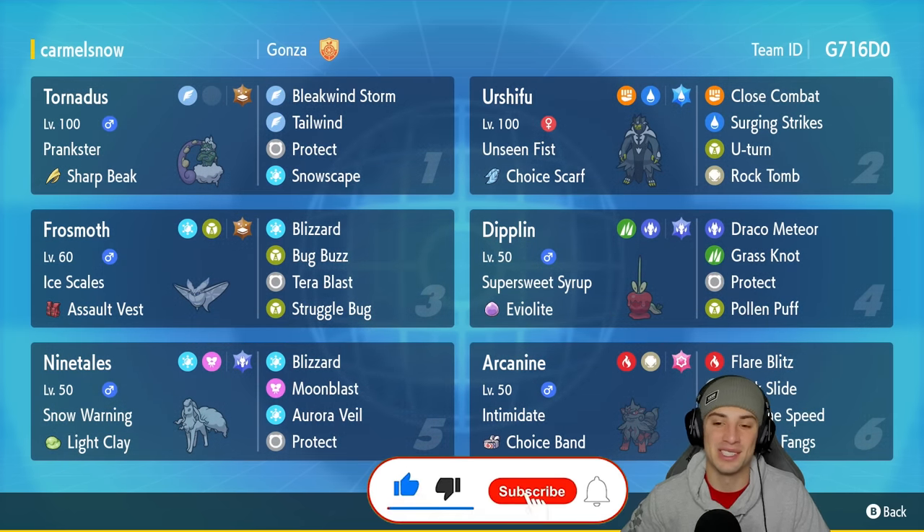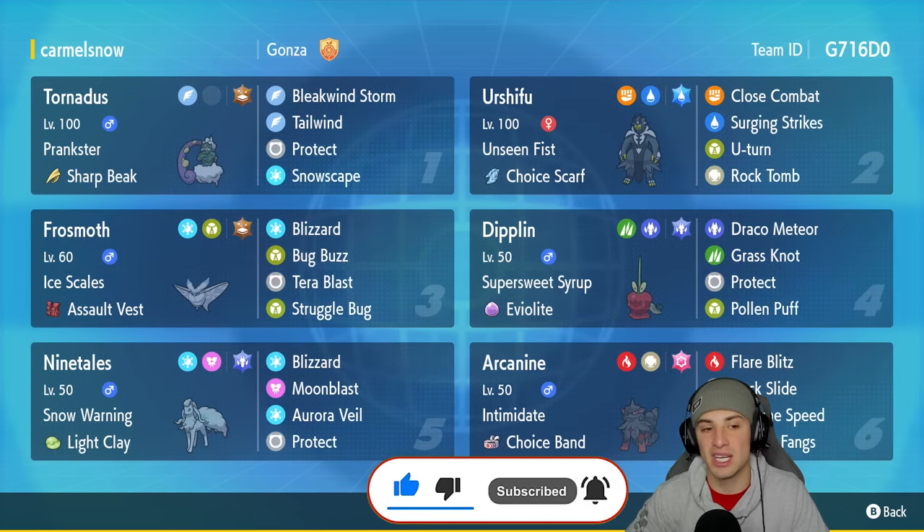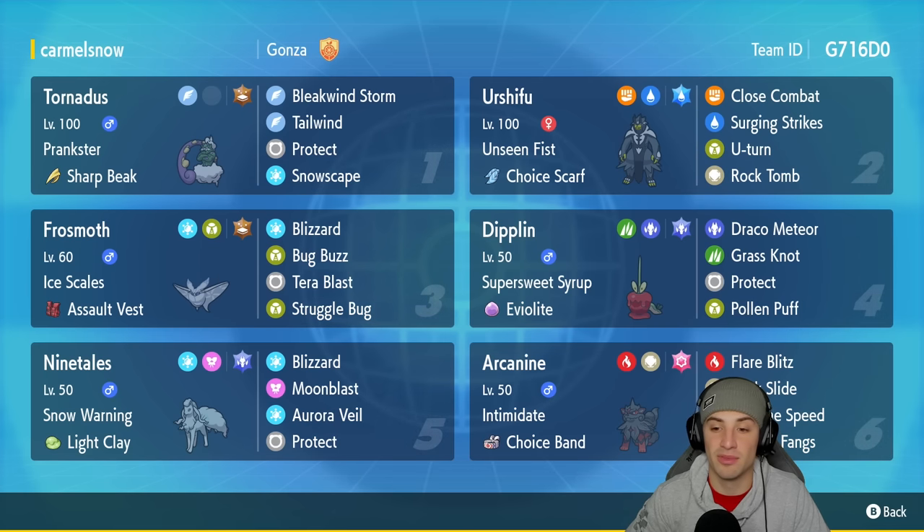If you're not subscribed to the channel, click that big red subscribe button so you know when all of my videos go live. Diplin and Frostmoth are Pokemon I used on the Regulation E ladder before, but I haven't used them in a while. I always have fun using them, especially with Frostmoth's high special attack and Diplin's bulkiness with that Eviolite. The first Pokemon we're going to talk about in today's team preview is Tornadus with Prankster and Sharp Beak as its item. It does so much more damage and starts killing a lot easier with its Hurricane/Windstorm. This one also has Tailwind, Protect, and Snowscape to set that snow up.